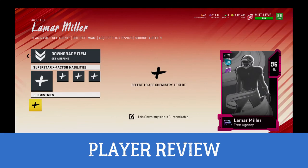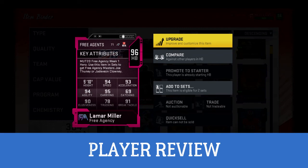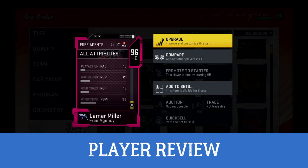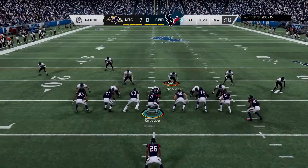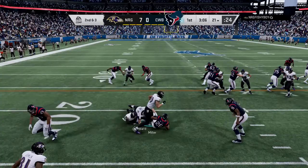Is Lamar Miller worth the coins? That's what we're here for. I'll tell you off the top — Lamar Miller played about the way I thought he would, but he didn't do a couple things as well as I expected. A good thing about this card is the 95 carrying; I think that's real — he really holds onto the ball. With 94 speed, you can get that up to 99 on a team, so speed shouldn't be an issue. He can get top-tier speed, and the 93 acceleration — you wish that were a little higher.